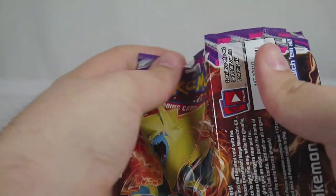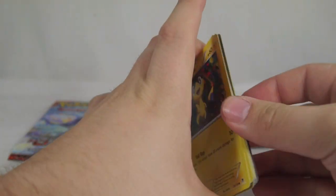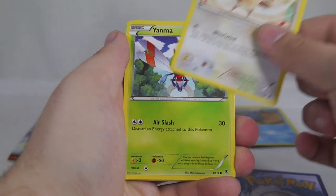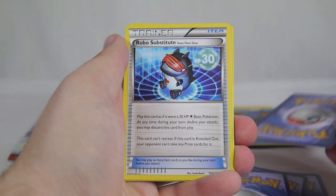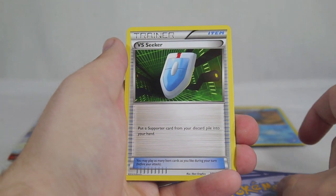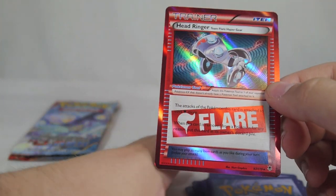Let's see if we can keep the trend going with the Phantom Forces booster pack. Code card off to the side. We have Helioptile, Spearow, Yanma, Gourgeist, Swirlix, Robo Substitute, Lampent, VS Seeker, a Reverse Wobbuffet, and a Head Ringer as our rare.